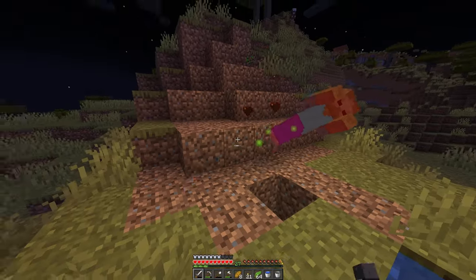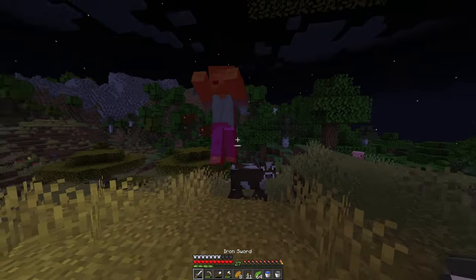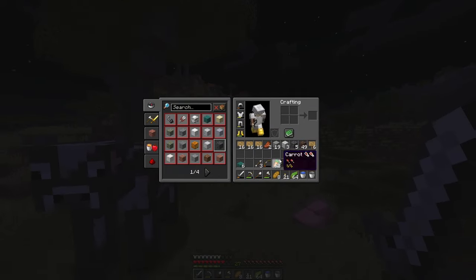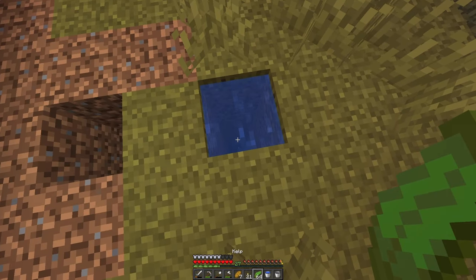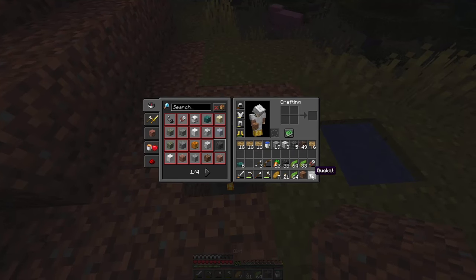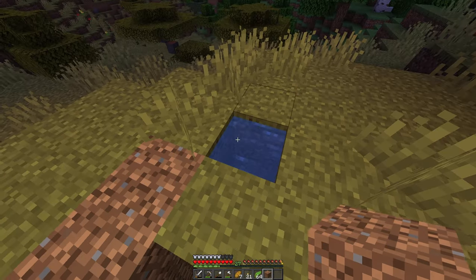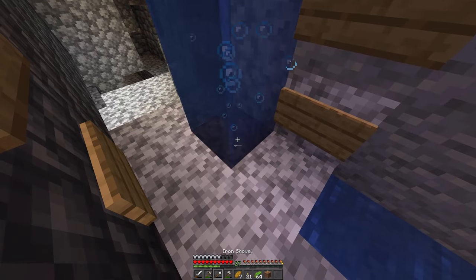We are back on the surface and it is nighttime and I'm scared. I ended up going and getting some kelp. There are so many of you — stop! It hurt so much. I went and got some kelp so we should be able to go down there. I'm gonna take a dirt block — we should be able to put the kelp down on the dirt block and come all the way up here. Drop down here and hopefully I don't die — successful mission.